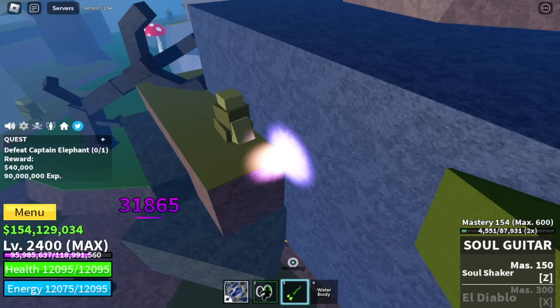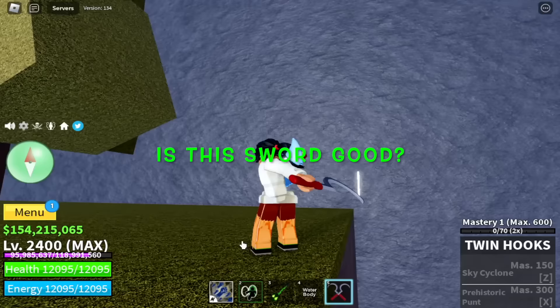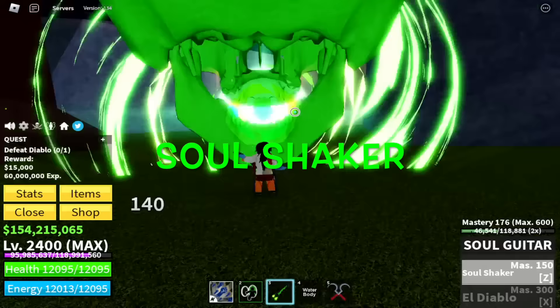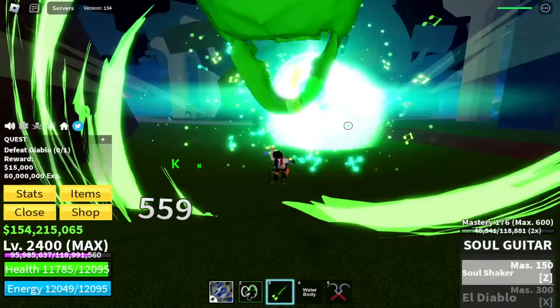Don't worry about the experience — you can still get a decent amount. We also got the Twin Hook. So is this sword good? Please comment in the comment section. Let's try the Soul Shaker skill, the Z skill of the Soul Guitar. It has good stun, but it has a knockback — same with the left clicks. It has good damage.